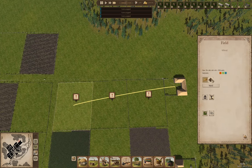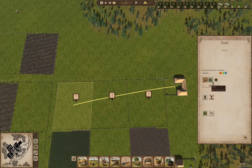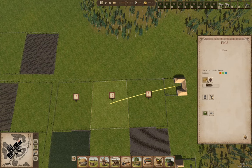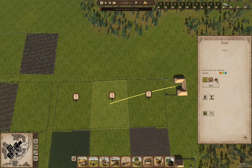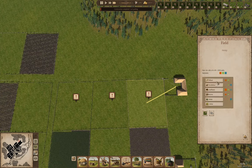Over here we're going to grow potatoes and hemp, then fallow, and then here we're going to grow fallow, then potatoes, then hemp. Over here we're going to grow hemp, then fallow, then potatoes.